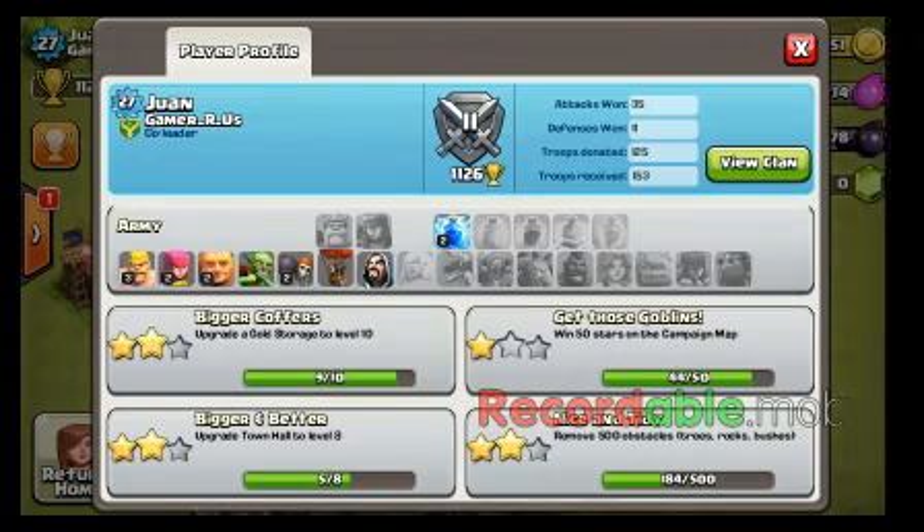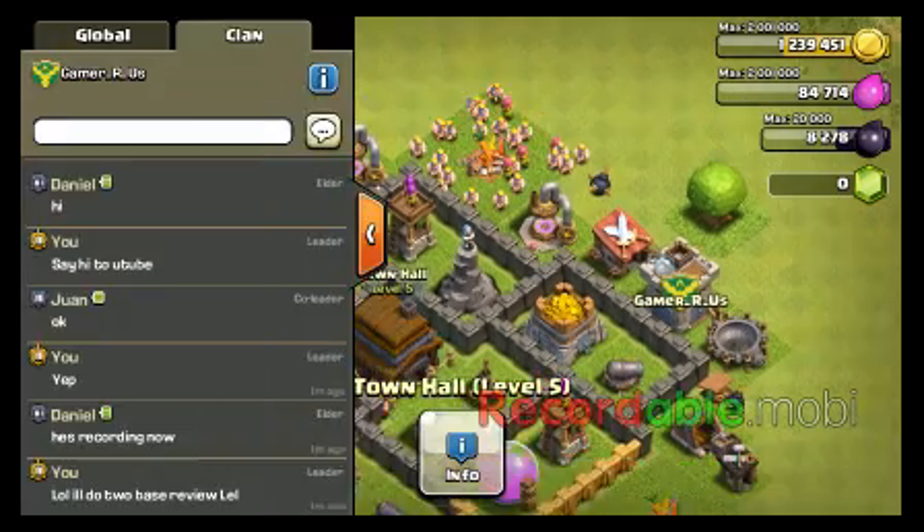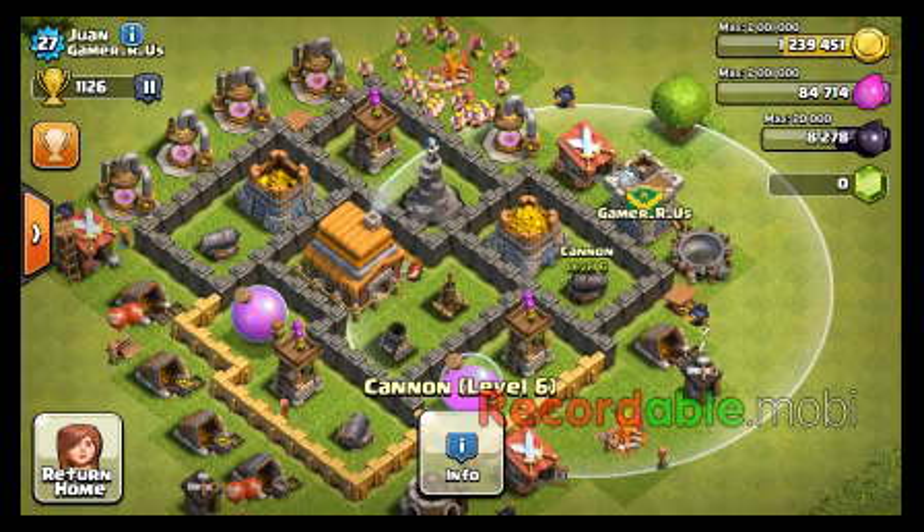I think you can't upgrade your cannons to level 3 when you're Town Hall 5. So I'll give you a 7 — because you've got good walls. Actually, 7.5.